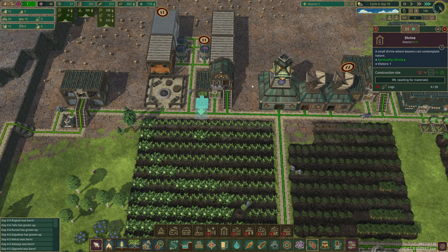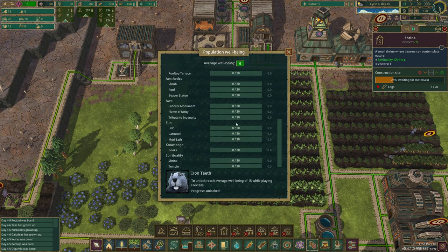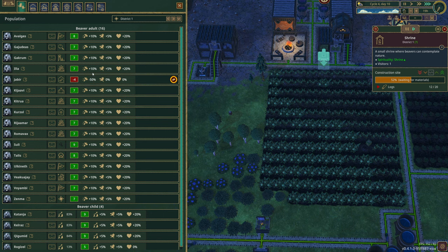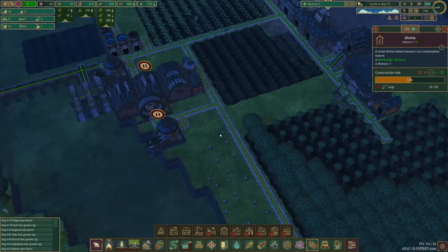It only costs 20 logs, and I'm guessing that will increase stuff. I need to research a little bit of that. I'm trying to understand some of this — I was hoping you could hover over these and it tells you what bonus they get. Here we go — so this stuff here, I'm seeing minuses and pluses for what they're doing. So the happier they are, the more worker speed and stuff you get out of them. That makes perfect sense.